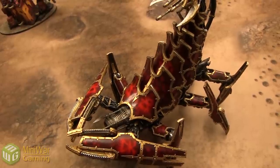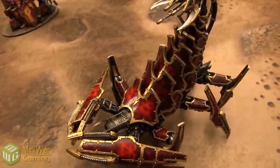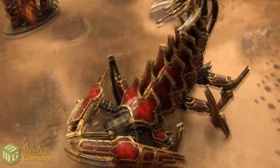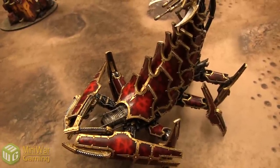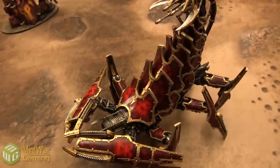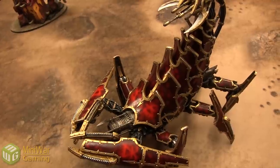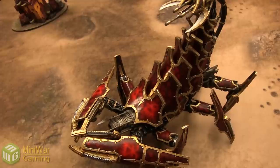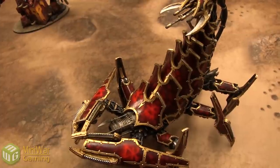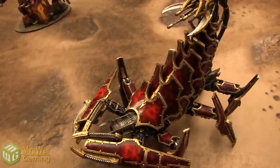Special rules: He is a Daemon, giving him a 5+ invulnerable save and causes Fear. Frenzied Charge — he rolls 3d6 and adds them all together for his charge distance, so he goes a bit further. Runes of the Blood God — any Psyker attempting a psychic ability against him automatically suffers Perils of the Warp. Doomsday Reactor — the Greater Brass Scorpion suffers a +2 modifier when rolling on the catastrophic damage table, so when he dies he may take things with him. Multi-legged Terror — when making a stomp attack, he makes d3+2 stomps.